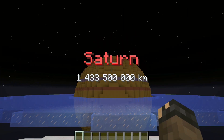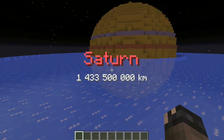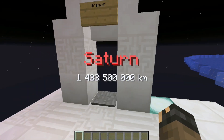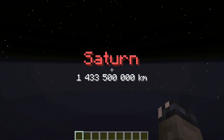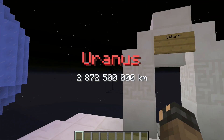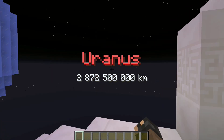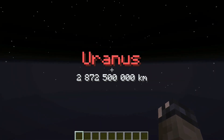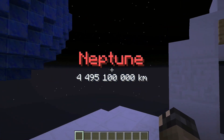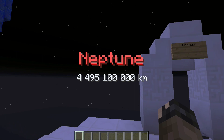Then onto Saturn — a billion kilometers from the sun — with her ice rings, which are nicely represented here. Then onto Uranus, the blue planet. It's getting darker; we're almost three billion kilometers from the sun. Finally, the last of the official planets: Neptune, four point five billion kilometers from the sun.